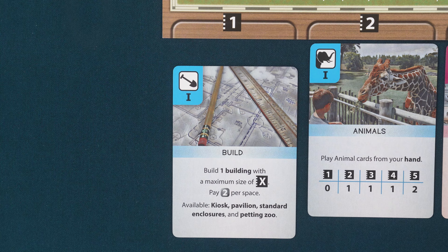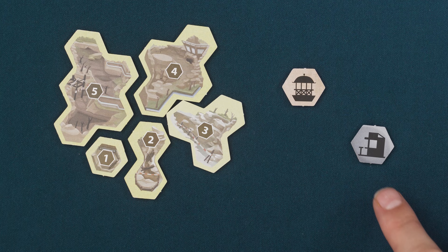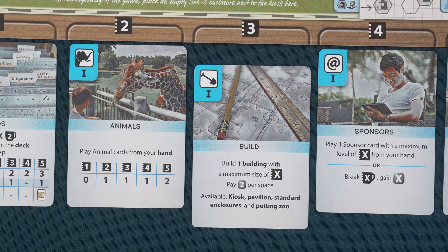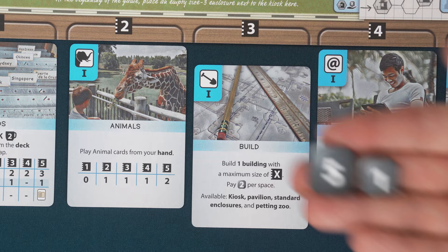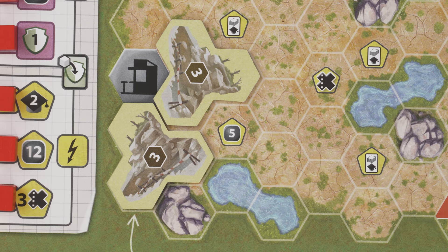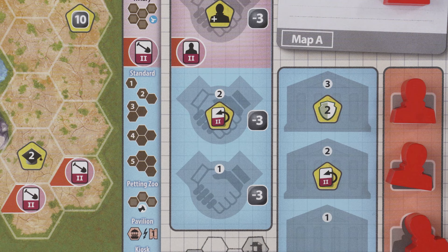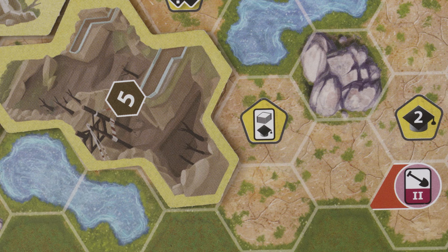With the build action, you can build a single building with the maximum size equal to the strength of the action — so with strength one you can build a size one building, and up to a size five building with the strength five action. Buildings cost two money per space. Enclosures provide space for your animals; pavilions increase your appeal by one immediately when built; and kiosks provide money during the break and must be built at least three spaces away from any other kiosk. With a strength three build action, you can build a size three enclosure — pay six money to the supply and place the enclosure on your map. Every new building must be placed adjacent to an already placed building. Place enclosures with the number side up to indicate that it is empty. If a building covers a yellow symbol, you immediately gain the depicted bonus.